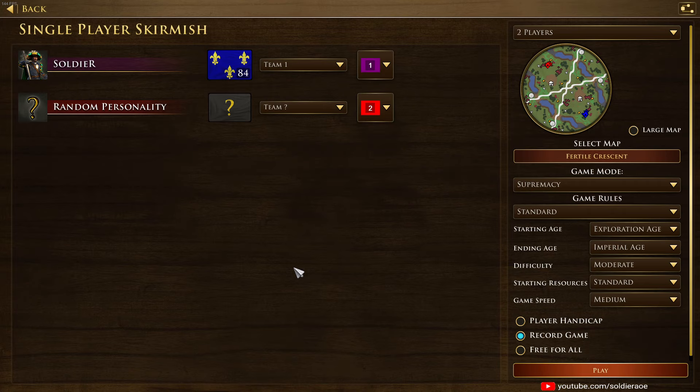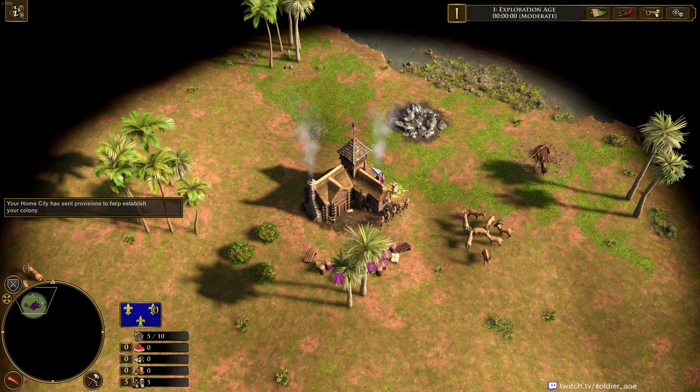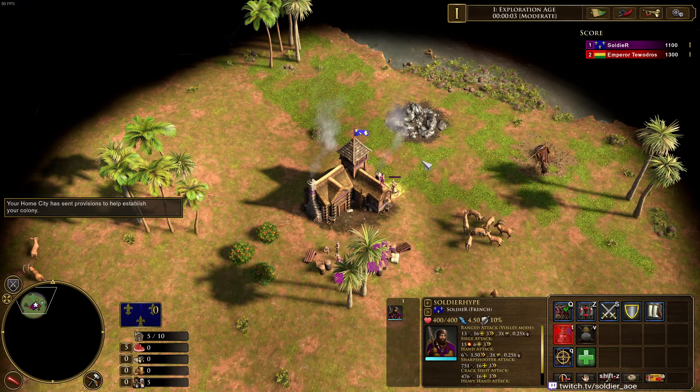I'll pick Fertile Crescent — it's a pretty standard map. There's a TP which is important for French; you're going to go for a TP start. I'm even going to not use hotkeys in this, just to show that it's something you can do without needing to master anything about the game.